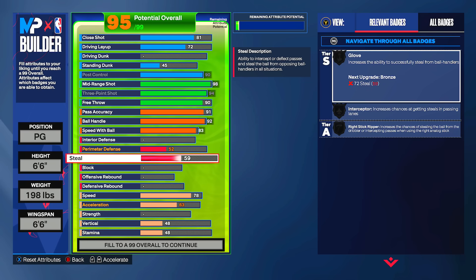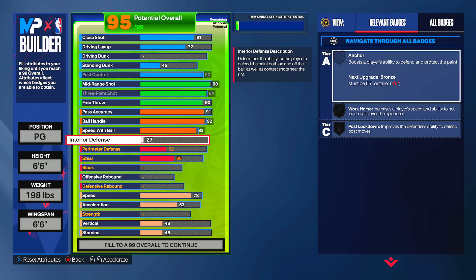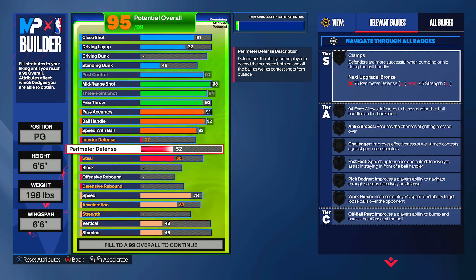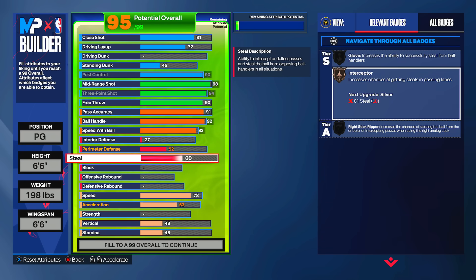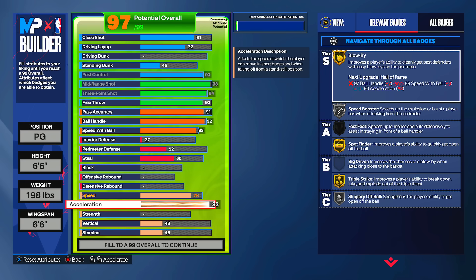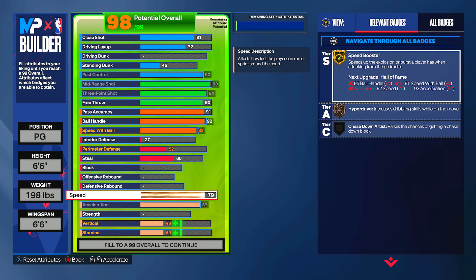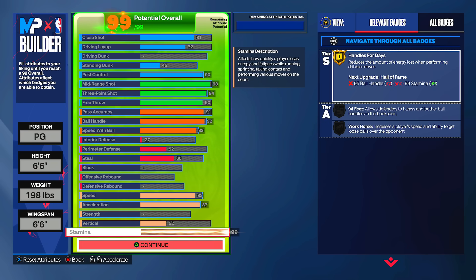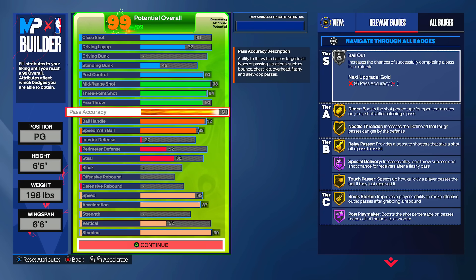I went 83 speed with ball and 92 ball handle to get gold unpluckable. On defense I have 52 perimeter defense and 60 steal — just enough for bronze interceptor. This is a specialty build; I'll be playing with a team and guarding the lockdown player normally. When opponents try to backdoor me, bronze interceptor helps. 87 acceleration, 82 speed gives gold speed booster and gold hyper drive. 52 vertical, and we finish at 99 stamina.